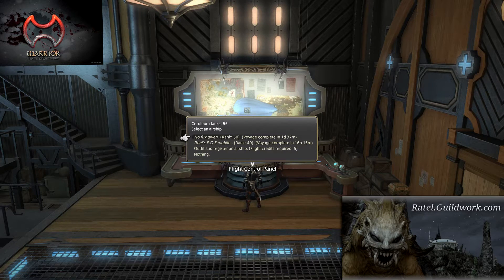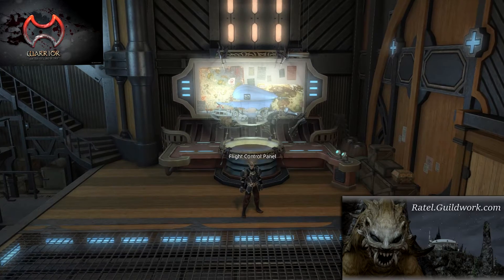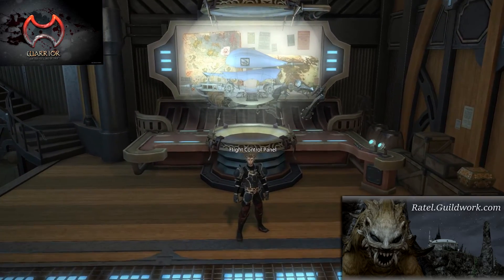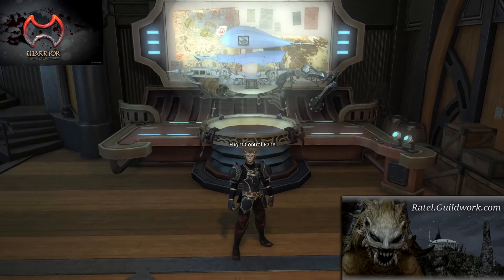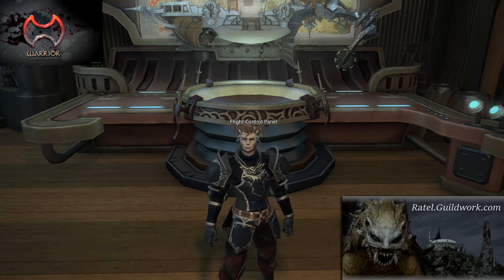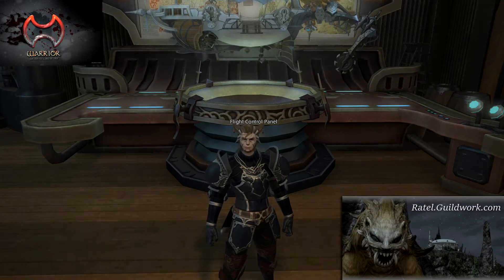Items are offered to FC members first, and if nobody wants them they are sold on the market. The profit is used to buy shards and crystals to keep our crafters crafting. Airships can also be used to head into Diadem, where you can hunt for spoils to buy materia and other useful things. There's also a lot of gathering to be done in Diadem.